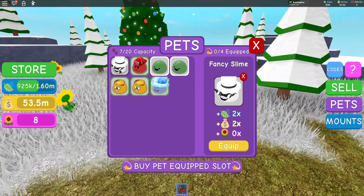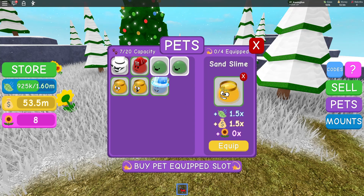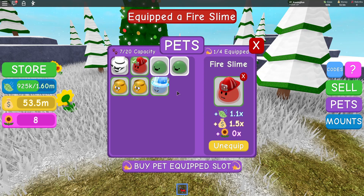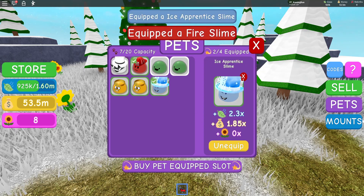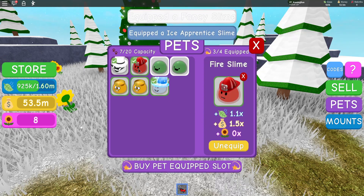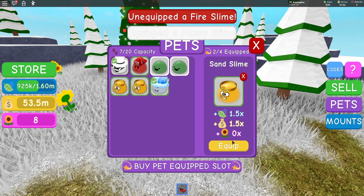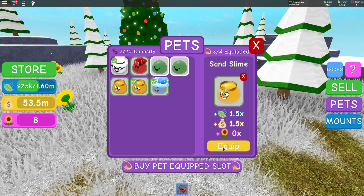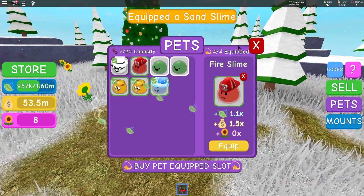I'm guessing the ones that are green are the ones that we have equipped. We'll unequip this one — actually, never mind, we haven't even equipped any. So we'll equip this one, this one, unequip that, equip this one, and this one as well. Yeah guys, that's quite nice.